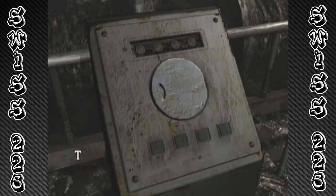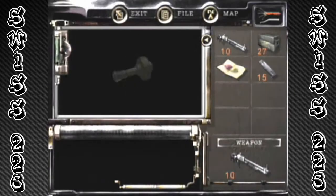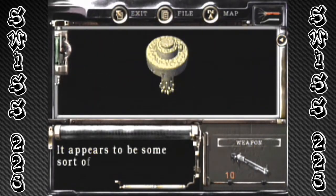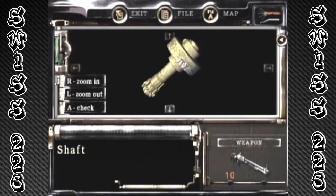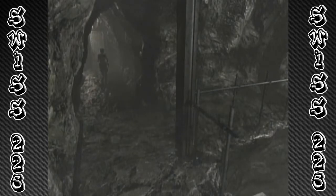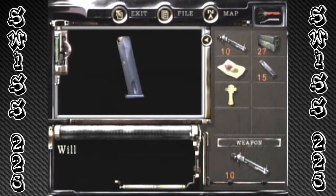The elevator's power source — there's a round lid, open it. You got the shaft. It appears to be some sort of key to start the power supply; symbols are carved in its side. I really wish Adobe Audition didn't crash, because I had some good reactions to some stuff on there just a minute ago.